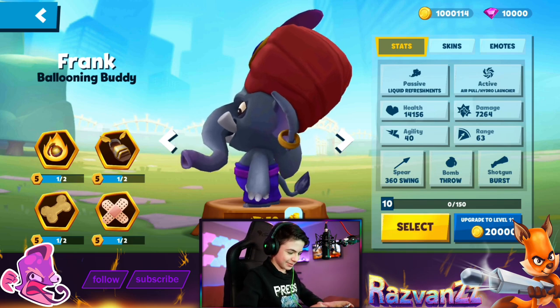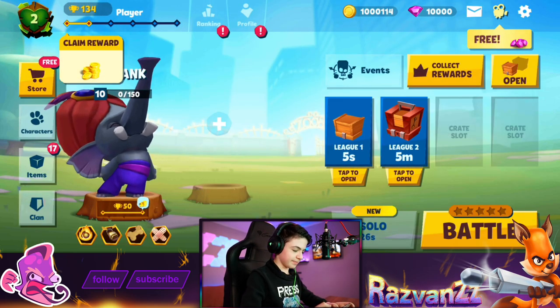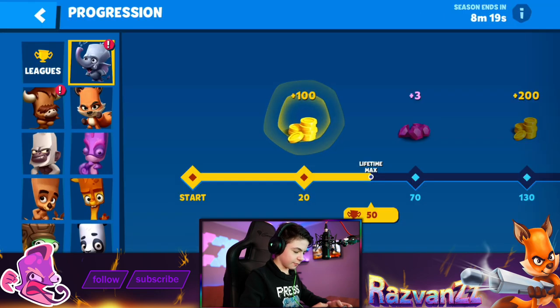It's like a super water mega splash. Oh, you'll see, it's going to be epic. So let's select him. Let's play with him. My, oh my, he looks pretty. He's giant. We put some items for him, looking good, looking fresh.